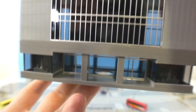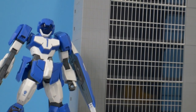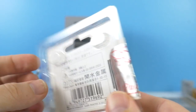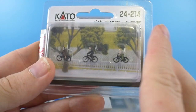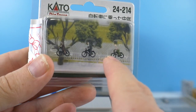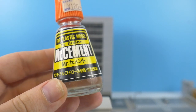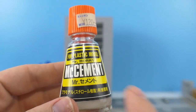Moving on to the Kato line — these are miniature people, and they are super expensive. This pack of three cyclists alone was about $10. Another pack I got had around six or seven figures including an elderly man and someone on a bicycle. These business people look like they're heading to work. Since they have no balance, you really need to glue them to your diorama. I use Mr. Cement instead of regular glue, and it works really well to keep them standing.